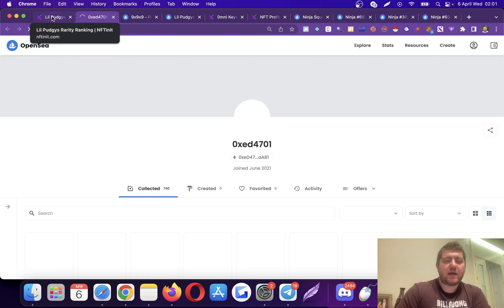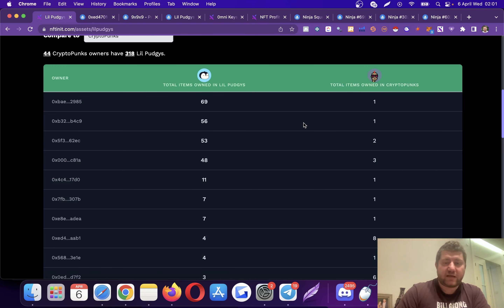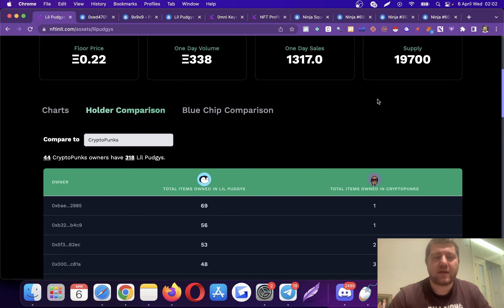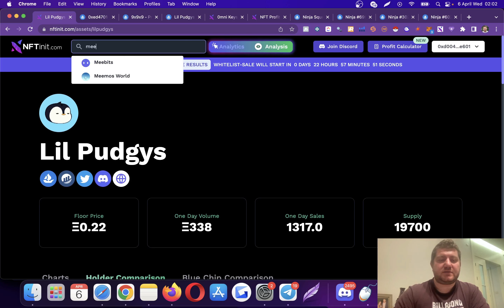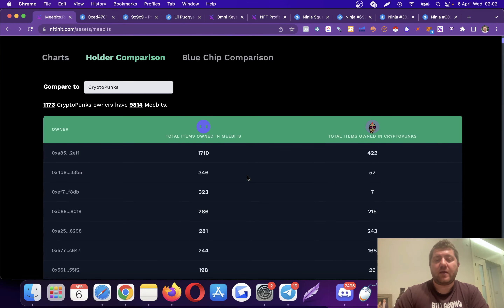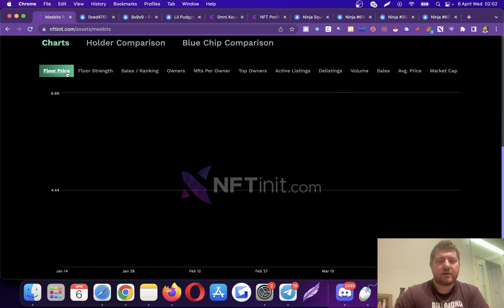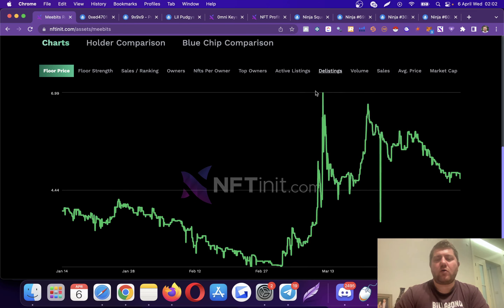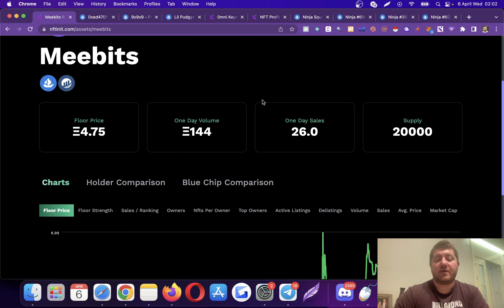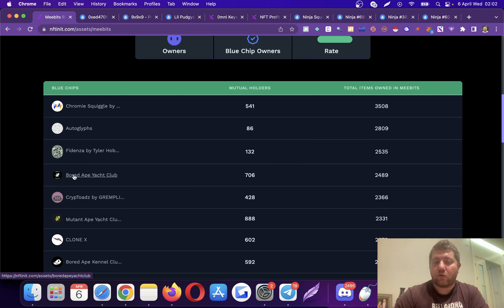For example, this person has 8 punks and 4 pudgies. You can go to their wallet and examine their movements. This is all free — go ahead and use it. We're also going to add a couple more graphs we've been working on. For instance, with MeBits — if I'm not wrong, there was a recent pump when Bored Ape Yacht Club members started buying MeBits. If you go to the blue chip comparison you will see a significant number of Bored Ape members also owning a very significant number of MeBits.